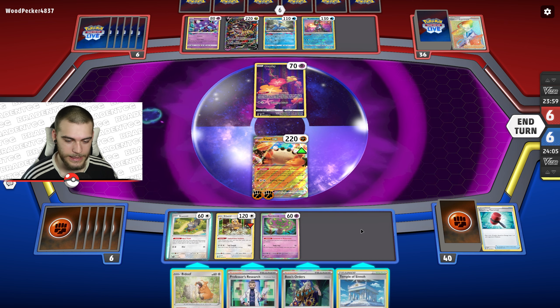Let's put out Lake Acuity. Bravery Charm on Spiritomb. Let's Iono to get cards back out of their hand. There's Radiant Serena... I want my Koraidon. There's the energy — perfect. Serena might be useful for the Sableye. I think I need to get Koraidon out here even though we have no energy in the discard.